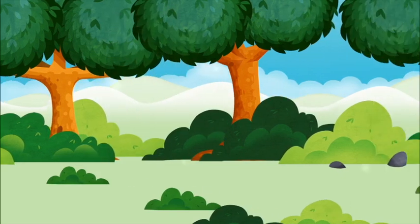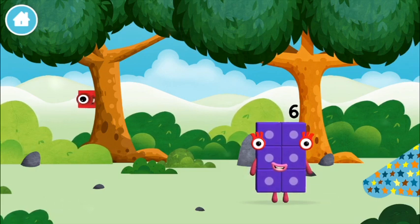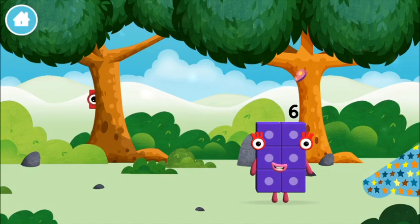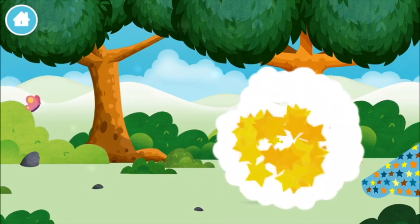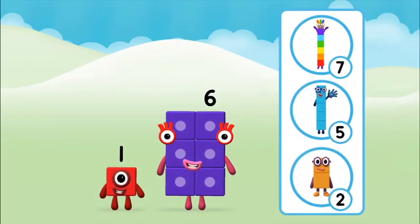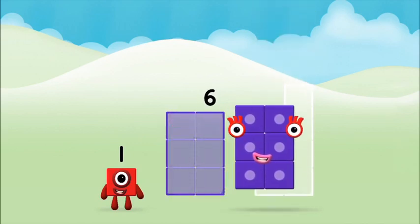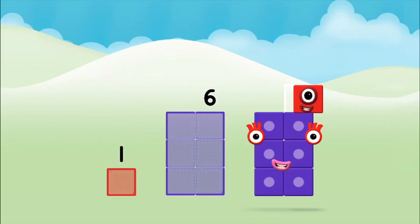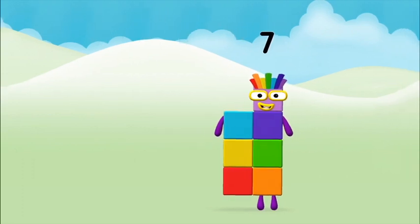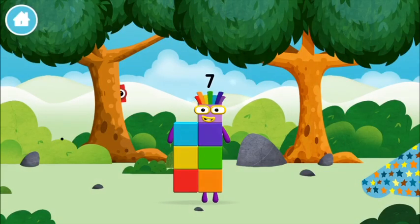Let's play! The number blocks are hiding! Can you help find them? You've found one! Which number block do you think adding these together will equal? Hmm, let's find out! Now can you add the number blocks together? One plus six equals seven. Amazing! You made number block seven! You made a new number block!